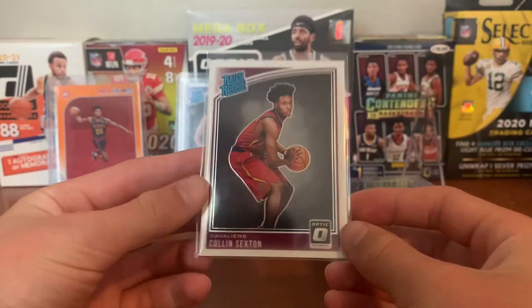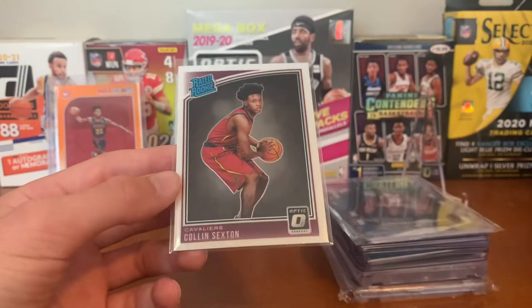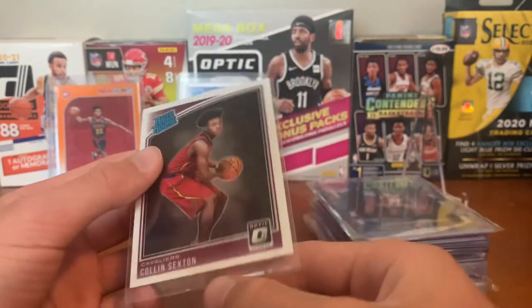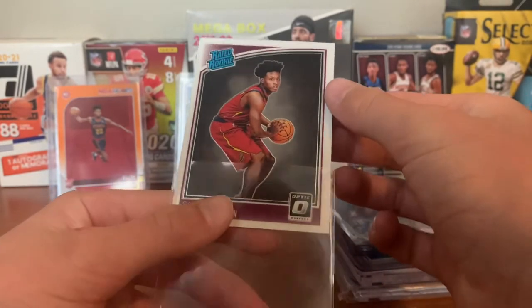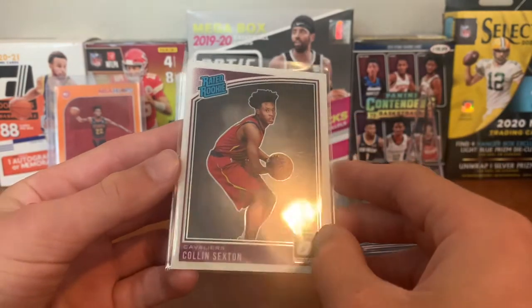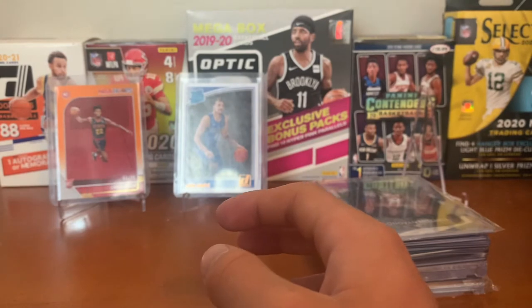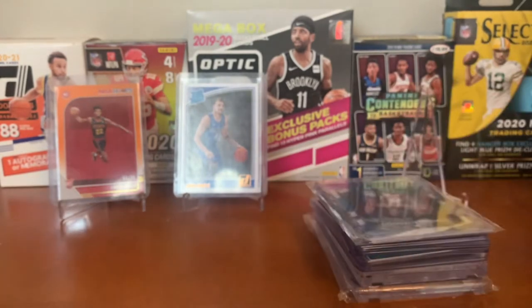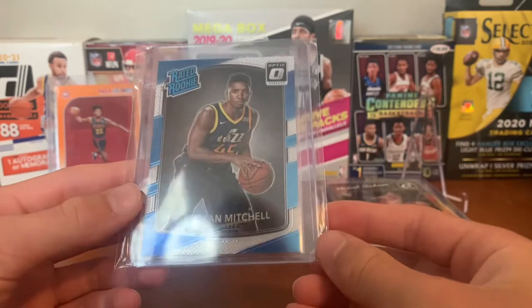For the Cavs we have a Colin Sexton Optic rookie card — cool card, pretty clean. I'll probably either trade it or grade it. Very clean card there, and all his cards spiked this year, which is kind of crazy.